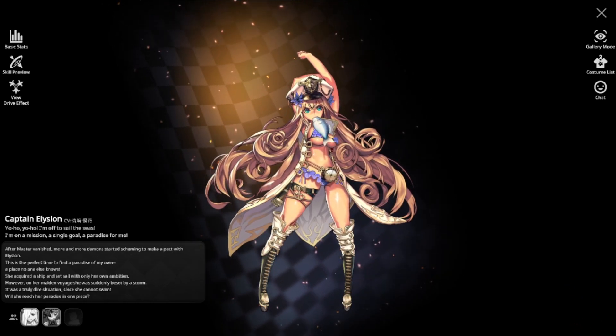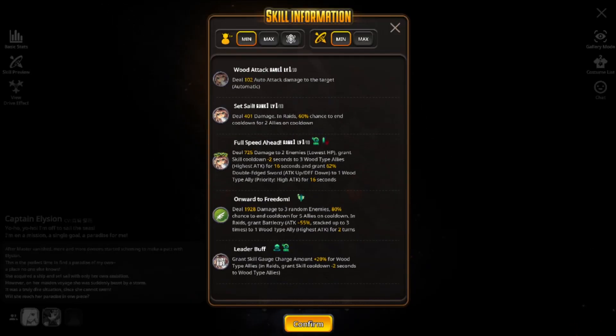Let's check out the skill preview of Captain Elysian. We have the skill set on screen here for the rank 1 stats. As for the tap skill, Set Sail, dealing 401 damage in raids with a 60% chance to end cooldown for 2 allies on cooldown. As for the slide skill, deal 725 damage to 2 enemies with lowest HP, grants skill cooldown minus 2 seconds to 3 wood type allies with highest attack for 16 seconds, and grants 62% double edged sword — attack up and defense down — to 1 wood type ally, priority highest attack for 16 seconds.